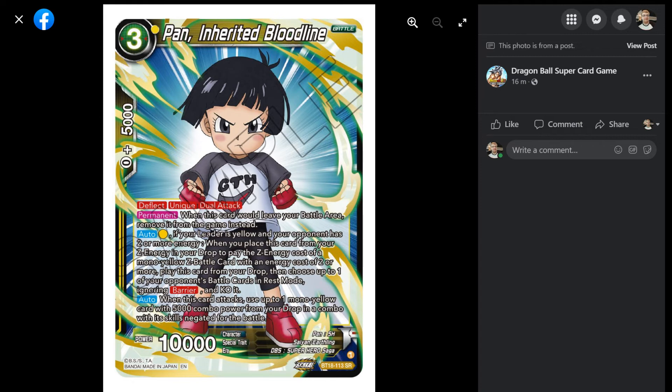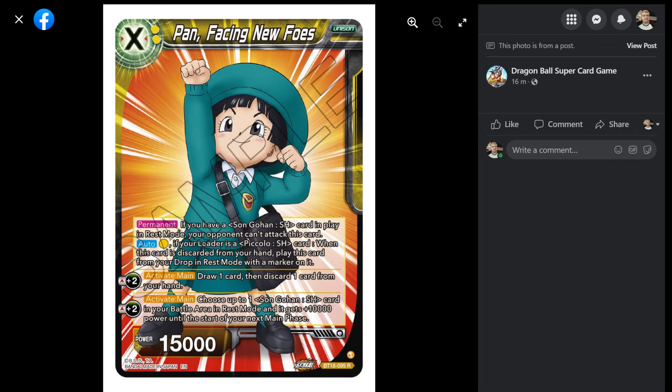I think that has even more potential than we think because A, she's a Saiyan, B, she's an Earthling. And nothing in here is restricted to any leader or battle card. So she's going to be one of the yellow staples — because yellow doesn't have enough staples yet. Right, I mean yellow is just not a strong color at all. We're being facetious, if you couldn't tell.